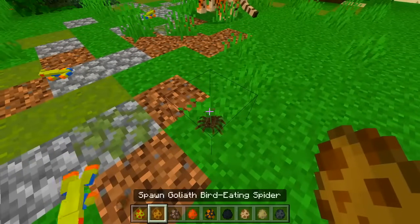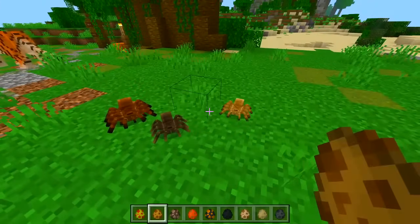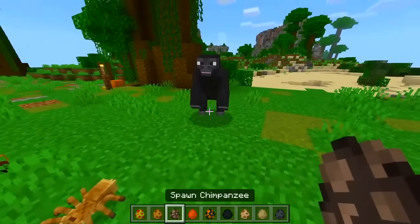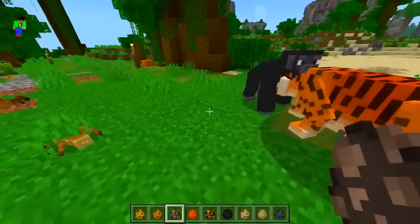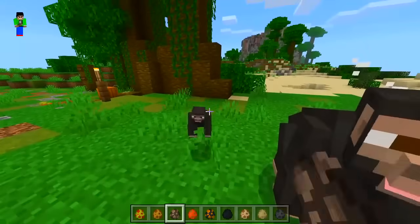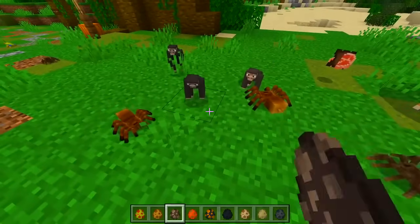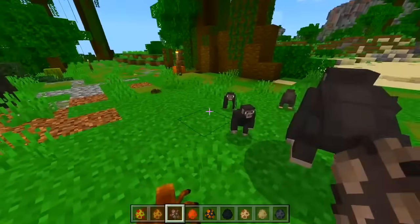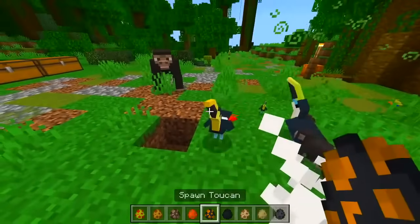We got a bird-eating spider - ew! A chimpanzee, we got another monkey there, I like that. Why does the tiger always want to attack the monkeys? Dude, look at that animation - it's like beating its chest, it's angry, getting all fired up ready to fight. We got some termites, and some more birds.